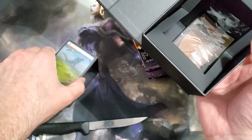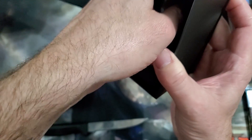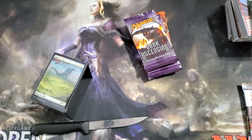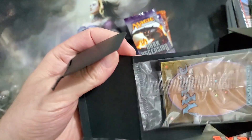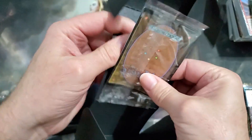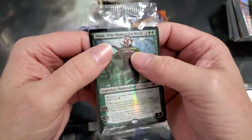Honestly, if I wasn't a fan of Godzilla, I probably wouldn't have these. The box is sturdy — that's good. There's a card glued to the bottom. I got to finagle that a little bit. It's just fully bending the card. I honestly don't need any help warping my cards, Wizards of the Coast. What kind of glue did they use? Hopefully I didn't damage it.